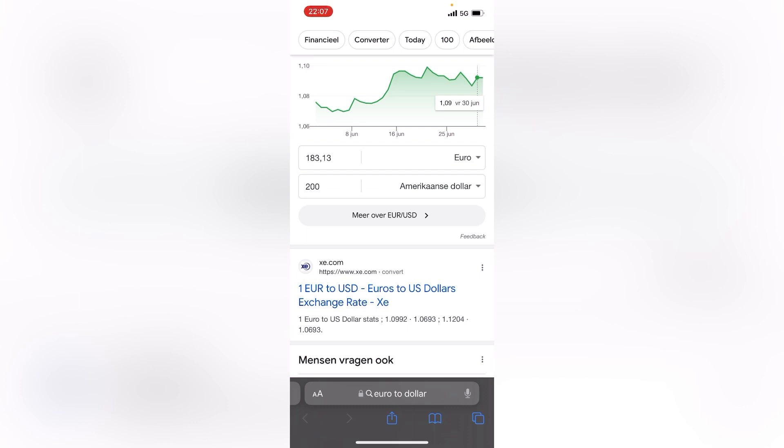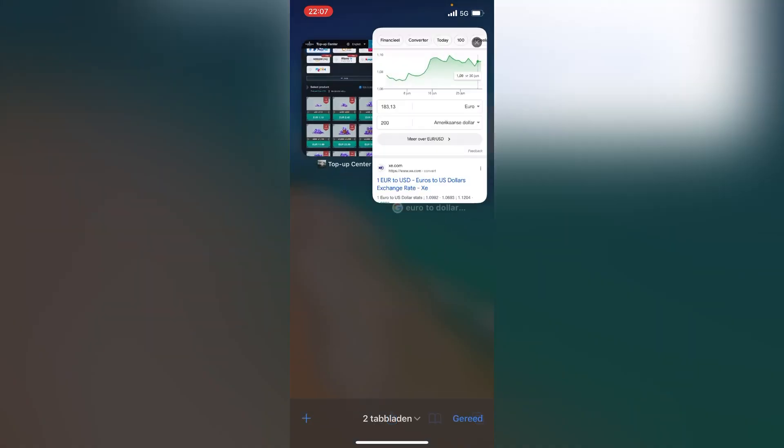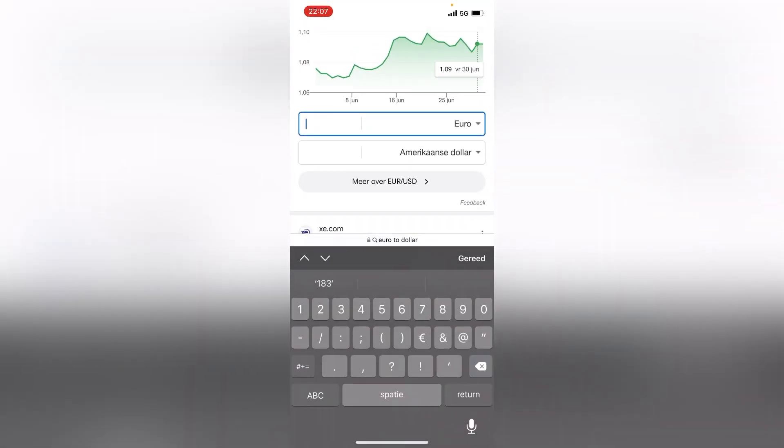Let me calculate for you guys: 240 euros is like 262 dollars, so you are making — give me a moment to calculate this, my math is not the best, but I'll work it out for you guys.